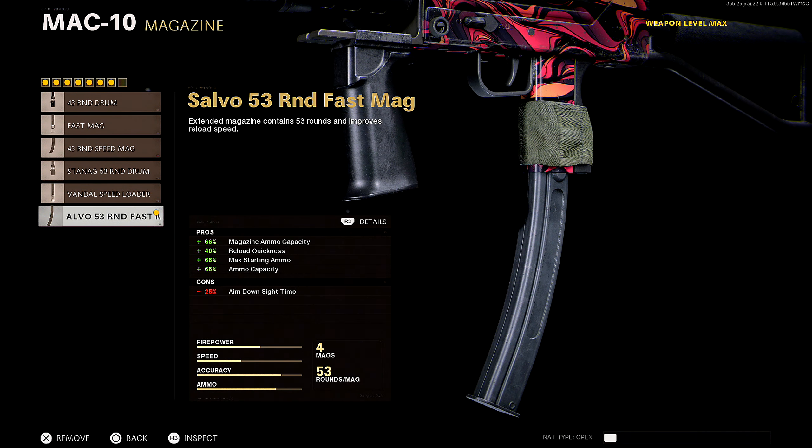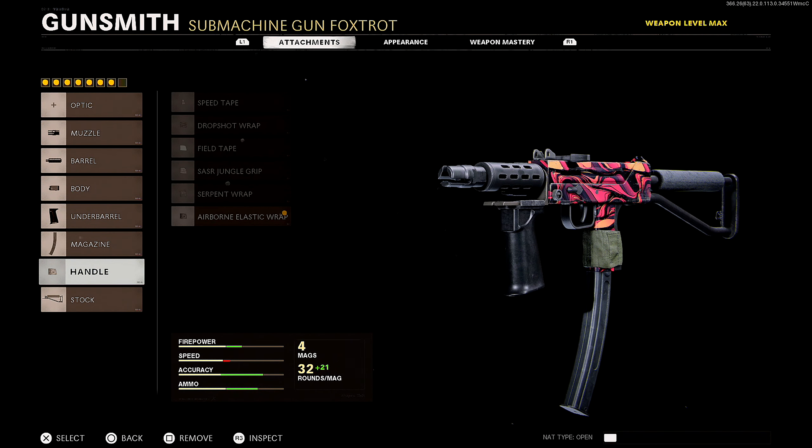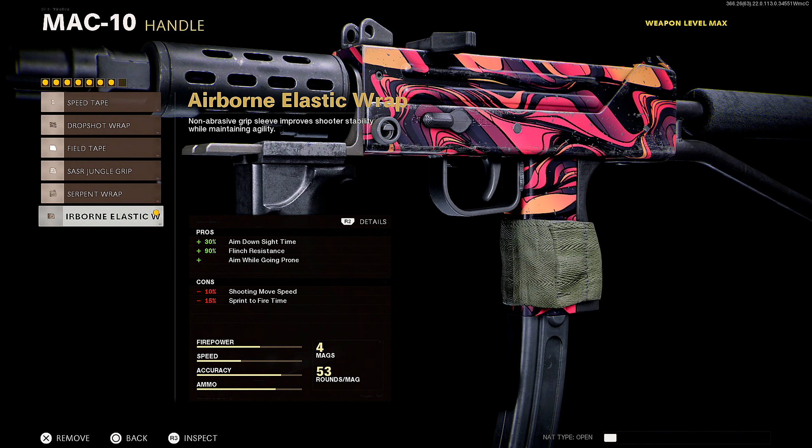Next up for the ammo, we're rocking the 53 Round Fast Mags. Obvious reasons — you want to have the most bullets in the clip as you possibly can, and if you can reload faster, hey, why not? This gun has an extremely high fire rate so you're just going to burn through that ammo, so being able to reload faster to get back in the fight quickly is key.